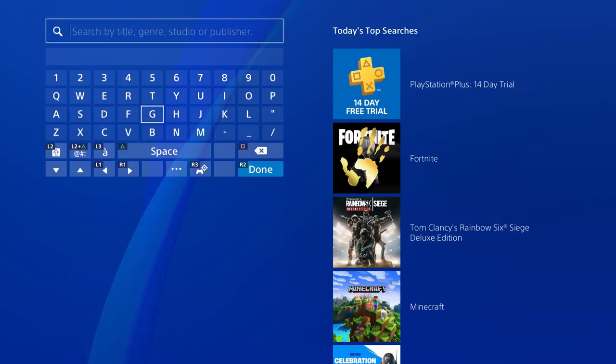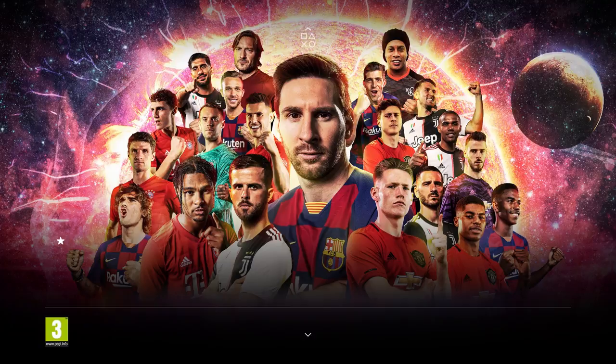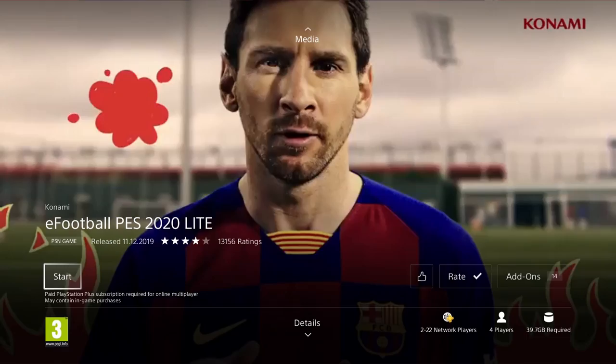Getting straight into this one — how do you actually get PES? You just want to go onto your PlayStation or Xbox store and search PES Lite. This will give you full access to PES My Club, which is the equivalent to Ultimate Team. It is 40 gigabytes to download and there is nothing to lose — it's completely free, so why not try it and see how it is.